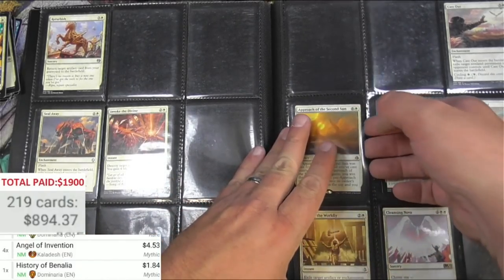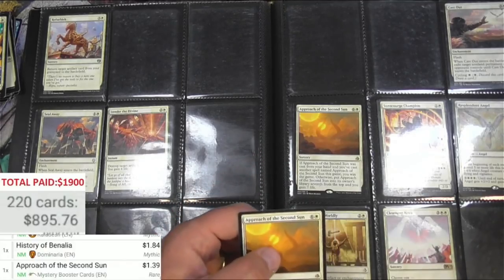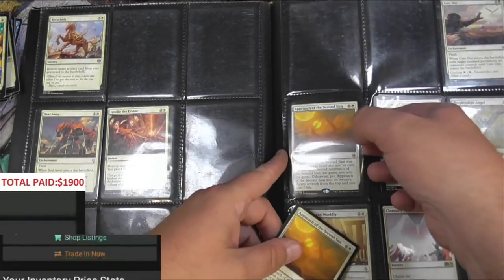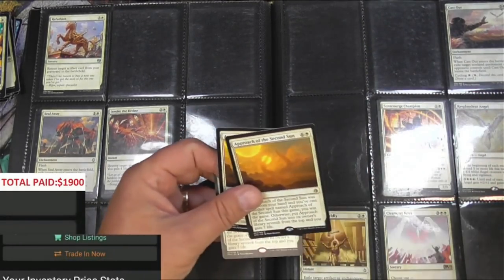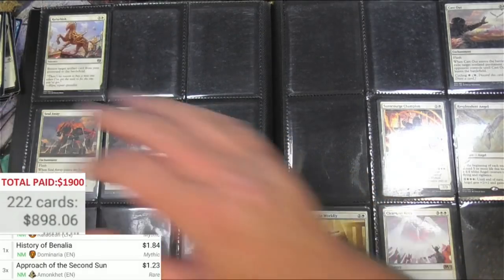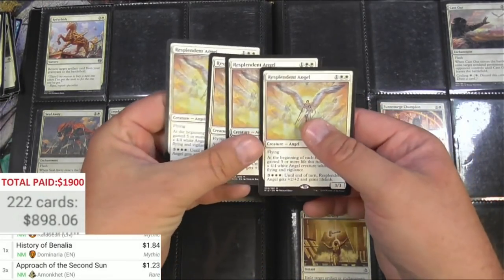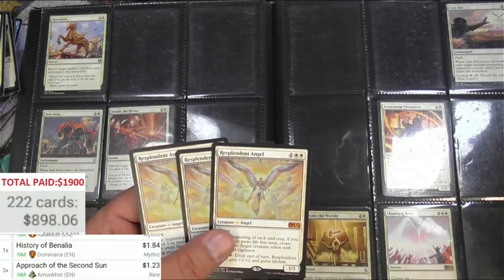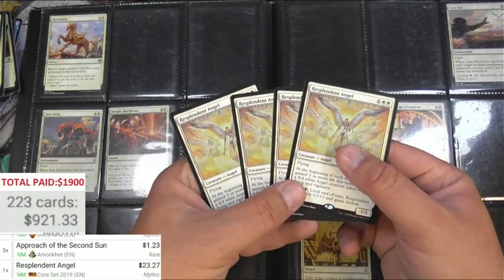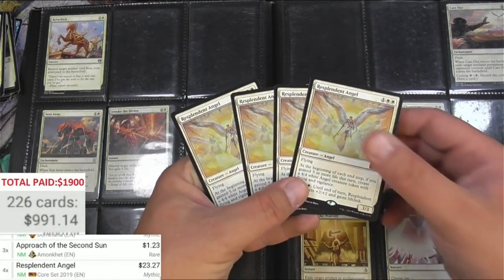Approach of the Second Sun — there's a buck. Not that one — this one. Is there two or more? There's three of them. Resplendent Angel — there's a really good card. There's four of those.